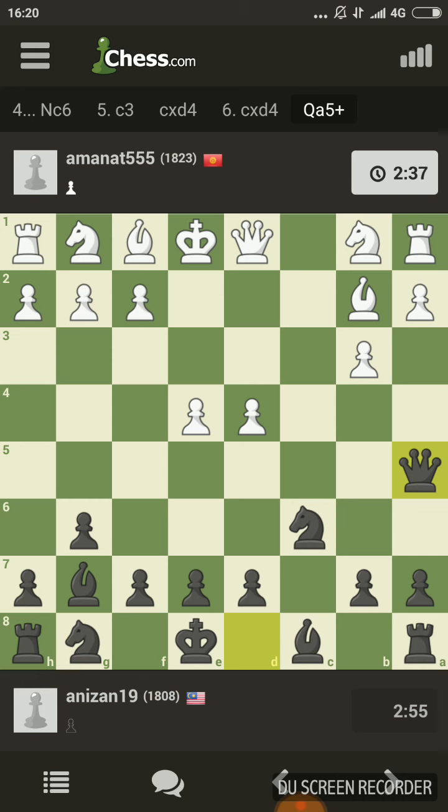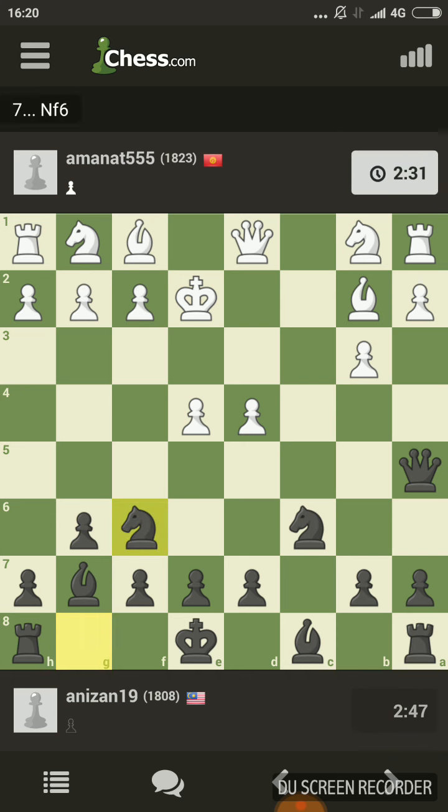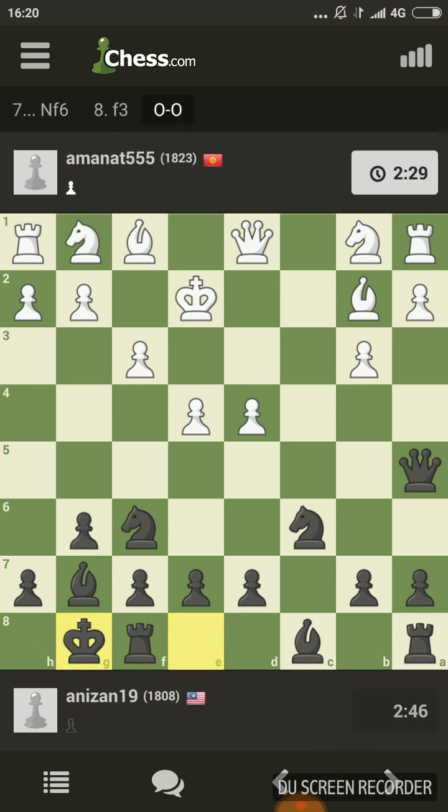Now the question is: if he plays bishop c3, should I play knight b4? There was a problem there — I was thinking about knight b4, so I'm going to play knight f6 instead. If he plays d4, I'll castle first. Now the king is safe, so we can go all out on an attack.